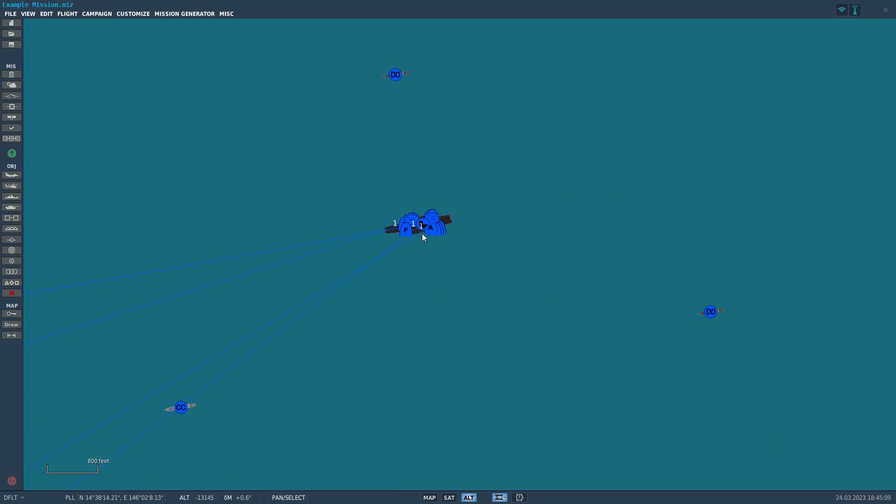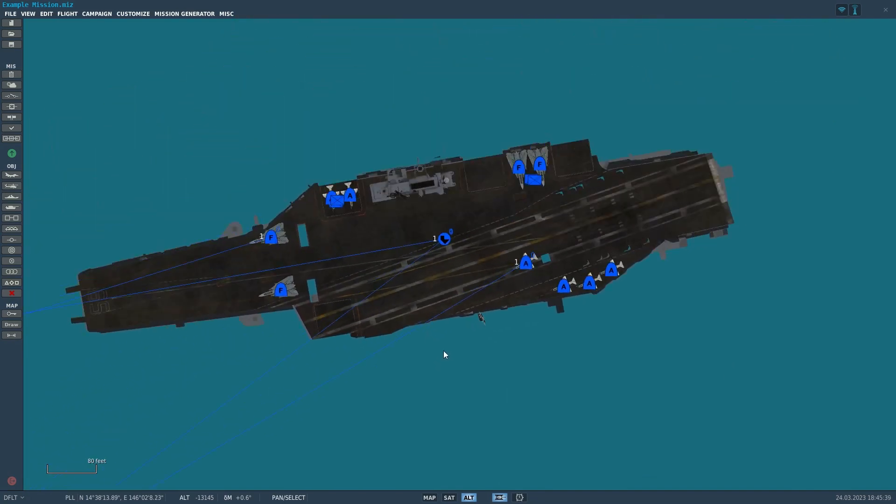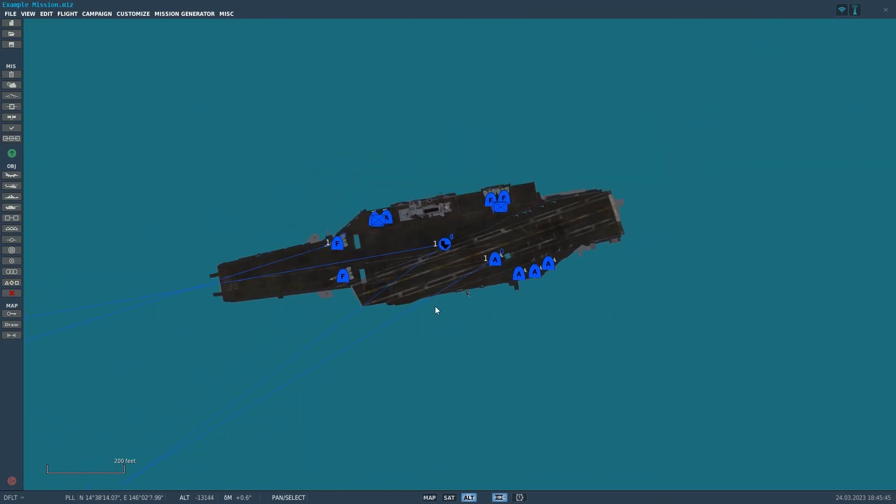Naval units can also be used as threats in your mission — both working against you and for you — and you can even set them up to do strikes in game. We're going to go over a whole bunch of different ways to use naval units in game. We'll start off with the carrier, because for a lot of you the F-18C is a very popular module and you want to fly the Hornet off the deck.